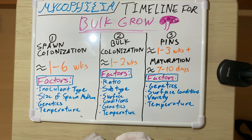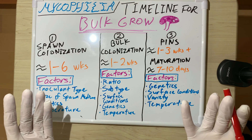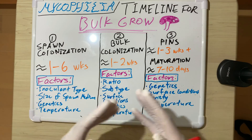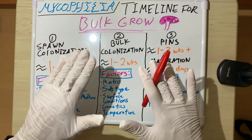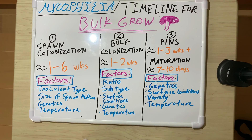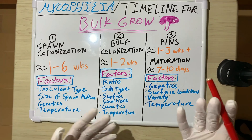Surface conditions are very important and a lot of beginners don't know what good surface conditions look like — I had that issue too. I have a video on proper fruiting conditions that covers how the surface of your mycelium or the top of your tub should look. Once you understand that, it becomes very easy. For example, if the surface is super dry, it's going to take forever to colonize because mycelium needs moisture — mushrooms are 92-plus percent water.